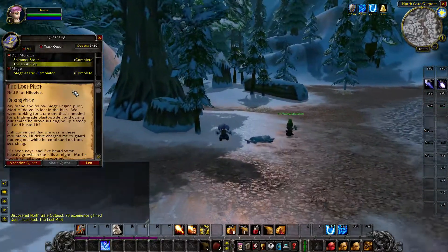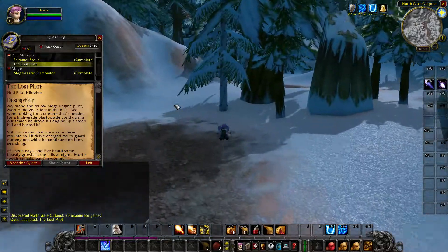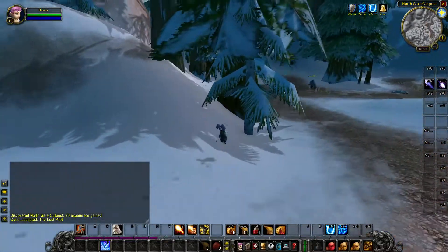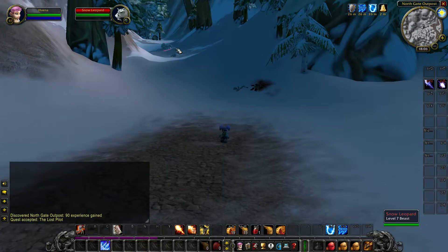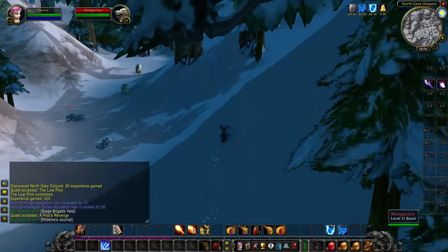To complete the last pilot quest, go northwest from the quest giver in Southgate outpost and look for the dwarf corpse on the ground. Right-click the dwarf corpse and you will get the next step of the quest, which involves killing the Mangyclaw.